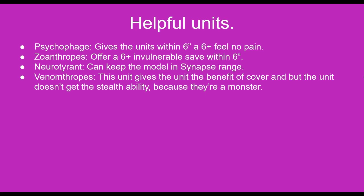Some helpful units would be the Psychophage as it would give a 6 plus Feel No Pain. The Zoanthropes offer a 6 plus invulnerable save, and the Venomthropes can give them Benefit of Cover, though it won't get Stealth because the Morlock is a monster. Your Tyrants are good because they can keep this unit within synapse range of your army.